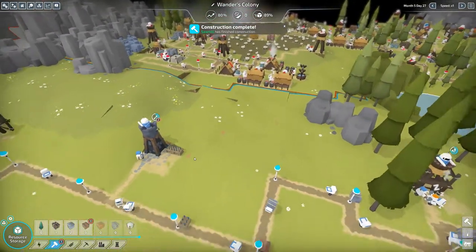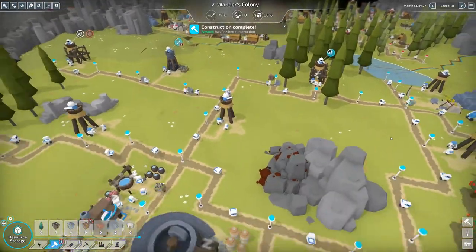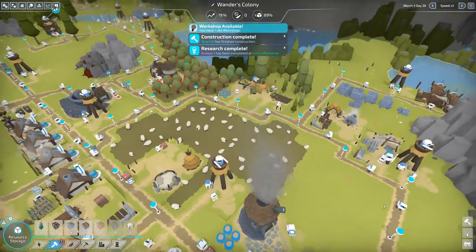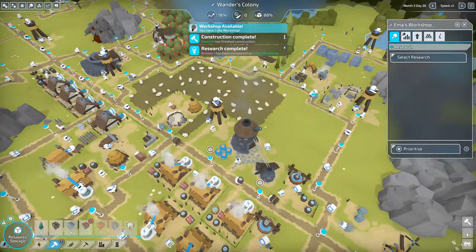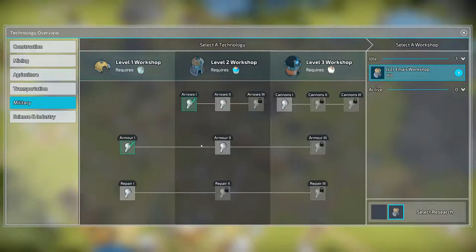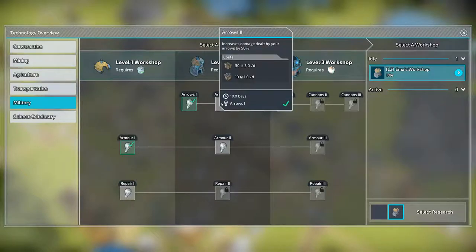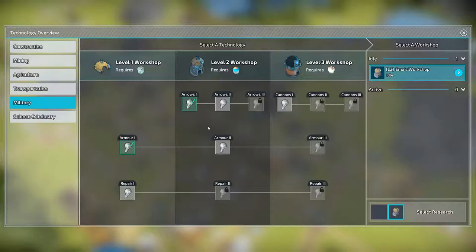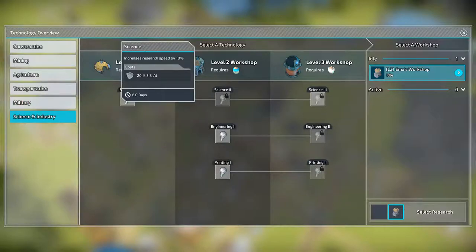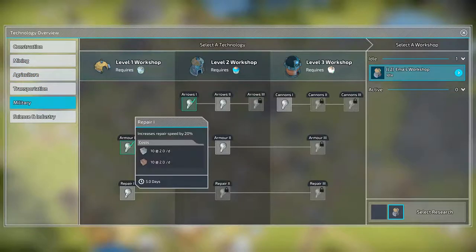Fill them up! He needs planks — I do have the second sawmill completed, full of logs already. Our armor one research is done. Should we do the repair research so bots can repair, or something else? We need tools but we're not producing any. I think our main theme is military — let's do the repair research.